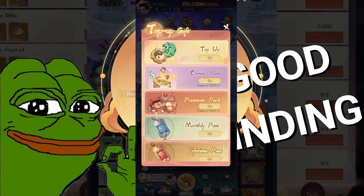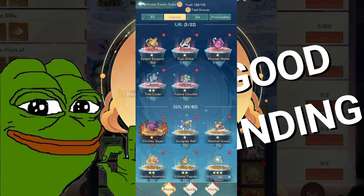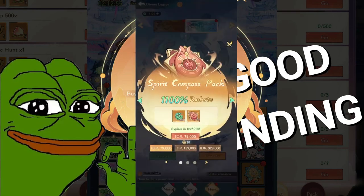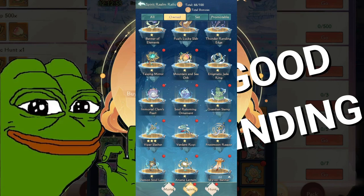If you have a lifetime pass or monthly pass like me, you can do this even easier. Let me show you. Go to the relic first, then go to hunt. As you can see, the first free attempt is a video ad — you watch ads to get two attempts and hunt two times for free every day. If you are a free-to-play player, you'll have to watch ads four times because there are four ads, giving you eight hunts total — which completes the seven hunt requirement.